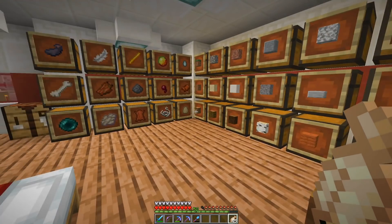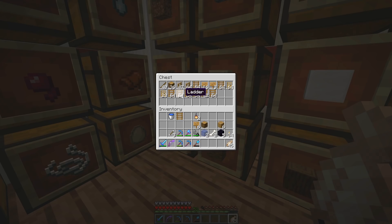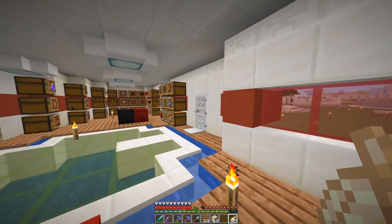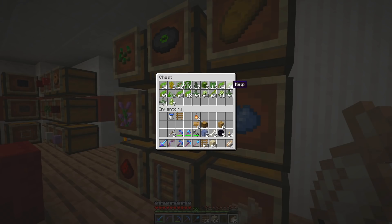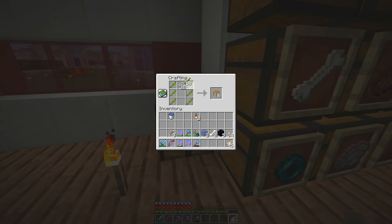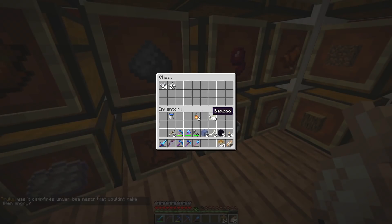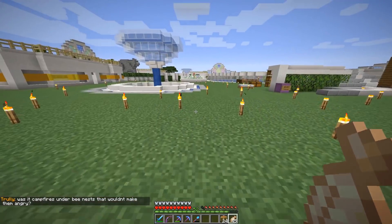Do I not have bamboo on this server? I might not. I have a bunch of ladders from the prank I recently experienced, but I don't think I have bamboo. Let me just pillar up until I can get some. Oh wait, maybe it's in here. Kelp... bamboo! Okay, bamboo. Let's make a few of these because they're gonna be super useful in the next little while. I'm gonna try to finish this — I guess — lily pad 2.0. I never officially named it; it just stuck. Was it campfires under bee's nests that wouldn't make them angry? I think that is correct.